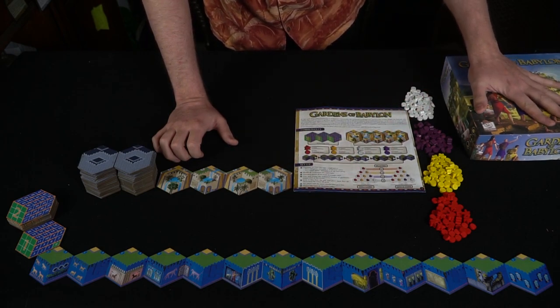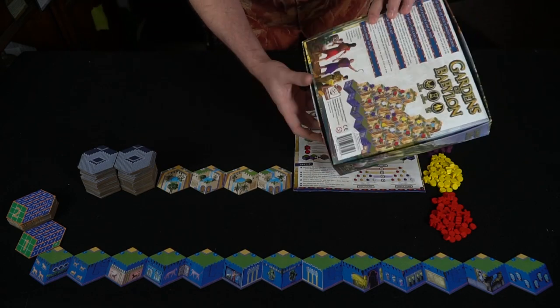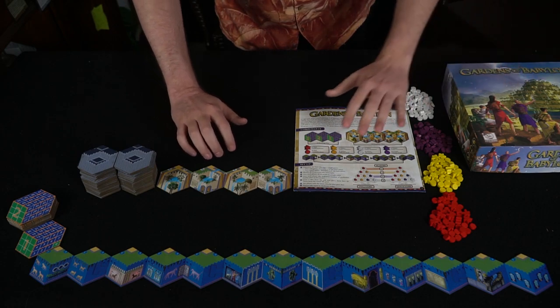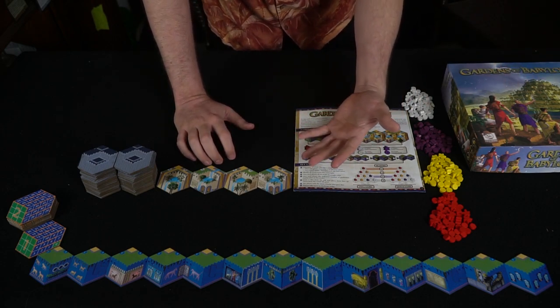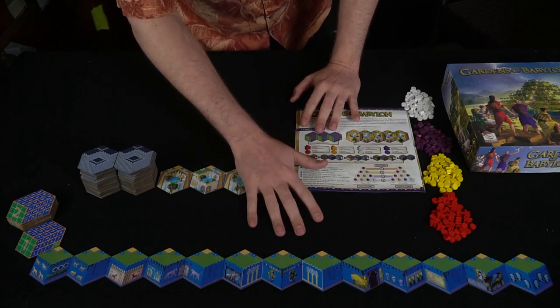The game also comes with the full rulebook as well as a game box with full art on the front and back. That's pretty much what you're going to get. Let's come up and I'll explain how a turn works, then I'll show you a couple of turns before we talk about the solo player variant.